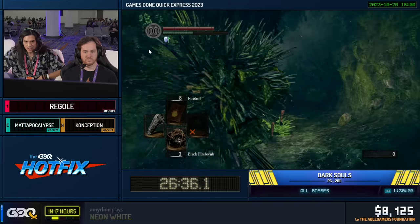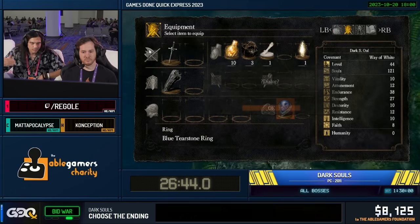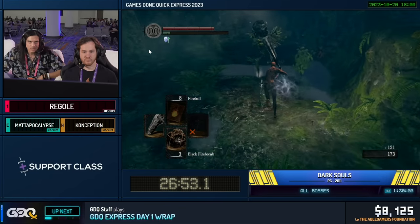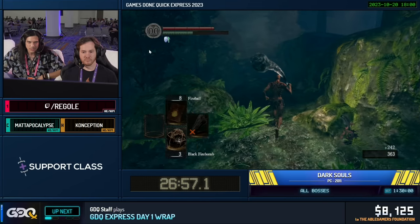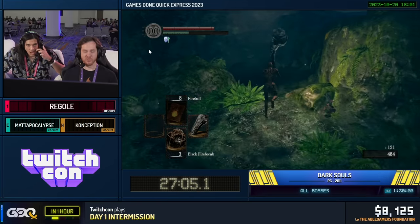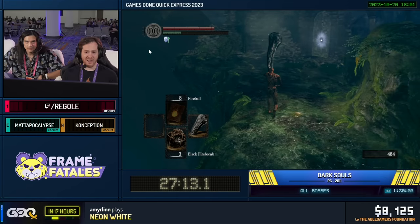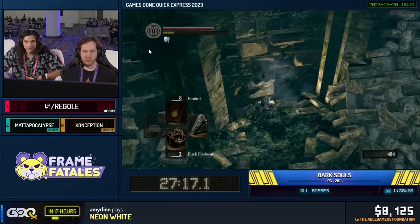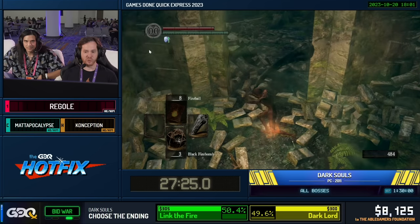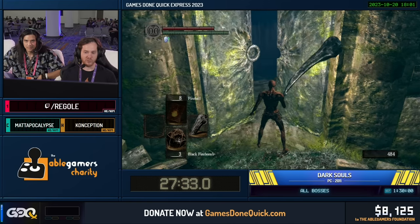He's going to use that high equipment load to trick the game into thinking his Red Soapstone is our Red Tearstone Ring. There it is — he equipped it right there. It has the same index as the Red Tearstone Ring for some reason, so when he goes to equip the soapstone, the game just thinks it's the ring instead. Right now we have the Red Sign Soapstone equipped to our ring slot, but the game's just like: 'Oh, this is the Red Tearstone Ring.' So right now we also have a negative quantity stored, and in some weird menuing, we're going to take that negative quantity and apply it to our dragon scales to drop a negative amount — which will actually end up giving us a positive amount. It's like subtracting a negative, you get a positive.